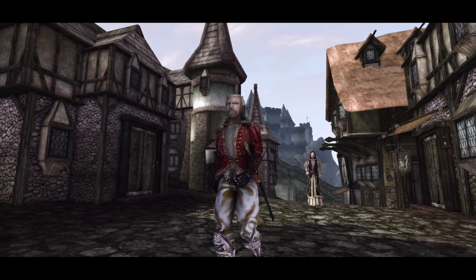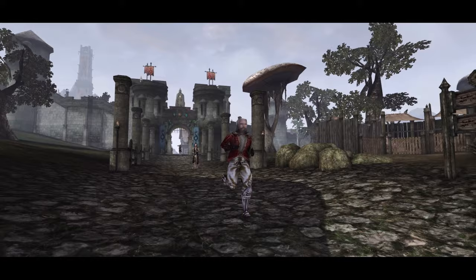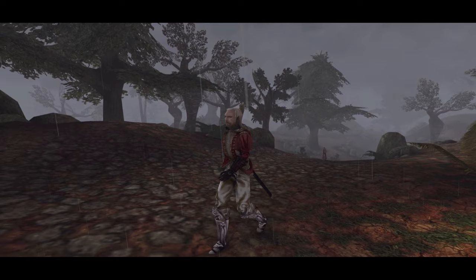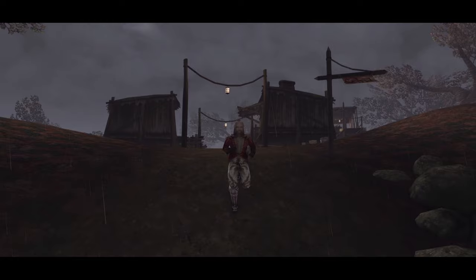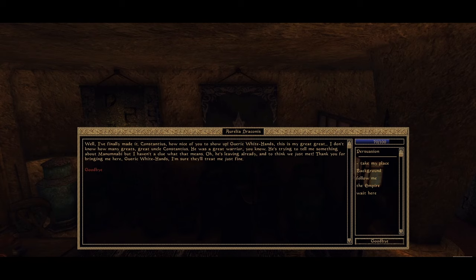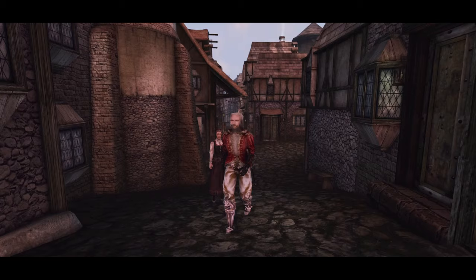We now have to escort Aurelia to the town of Dondrill, which lies not very far from Old Ebonheart. Along the way, she will occasionally provide a funny meta comment, making the journey more enjoyable. Upon arriving, Aurelia will thank us and say a curious line: 'Well, I finally made it. Constantius, how nice of you to show up.' This is the first time the name of Constantius is mentioned. At this point we expect it to be another nonsensical line by a mentally unstable woman — there's no one around named Constantius. But Aurelia expands on this, saying it's her ancestor who used to be a great warrior and that he mentions a place called Manumnabi, even though she has no clue what it means.